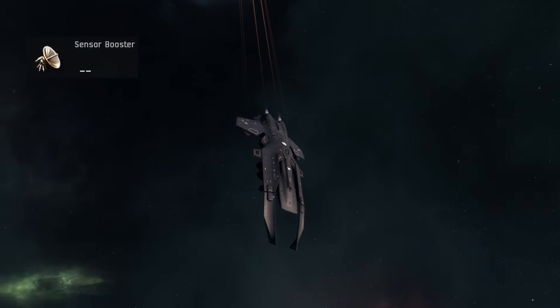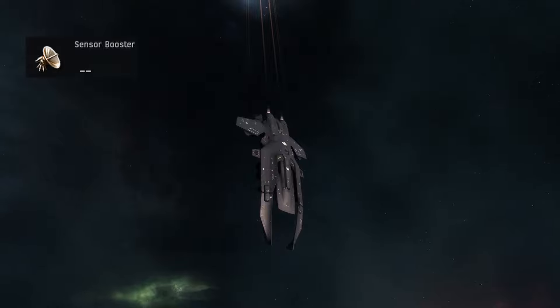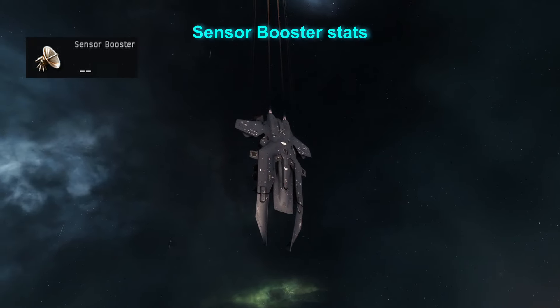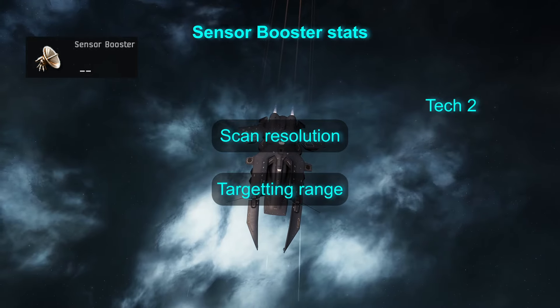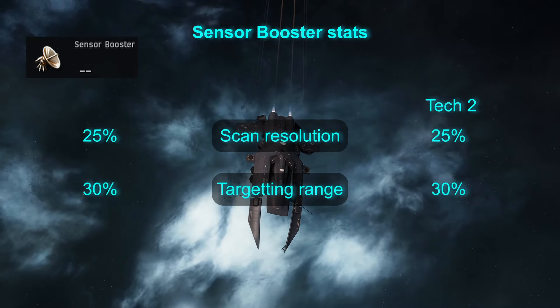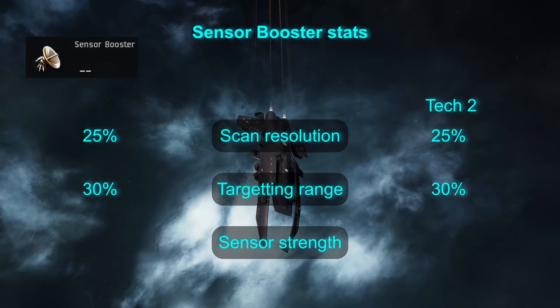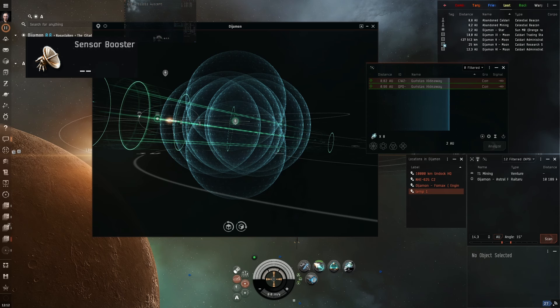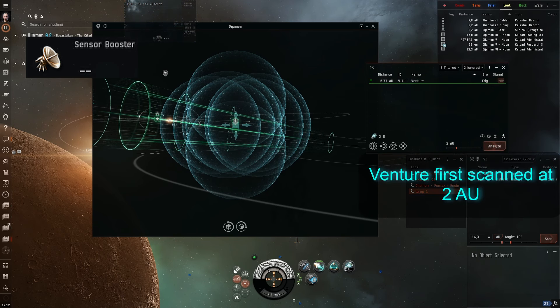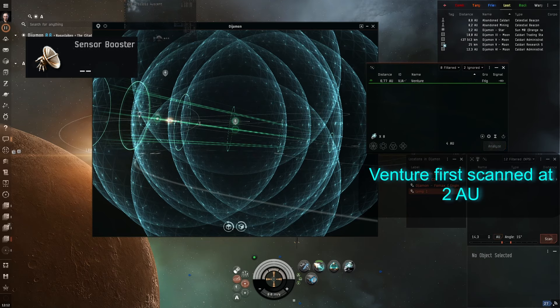First is the sensor booster. It increases your scan resolution, helping you lock things faster, as well as targeting range, by 25% at tech 1 and 30% at tech 2. Moreover, it increases your sensor strength by 40% at tech 1 and 48% at tech 2, which helps you prevent being ECM'd. Interestingly, your sensor strength together with your signature radius affects everyone else's ability to scan you down using combat probes.